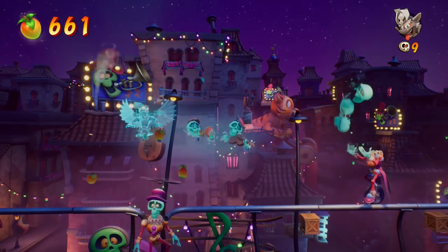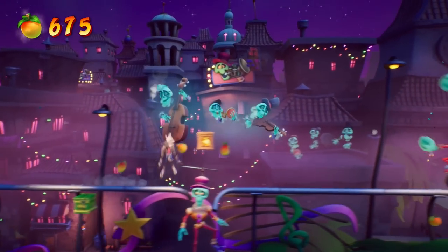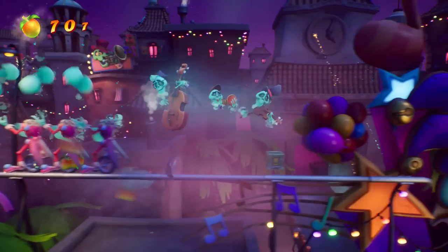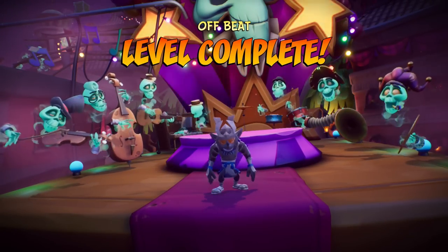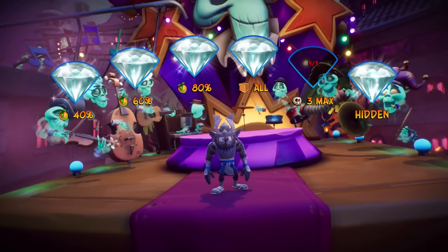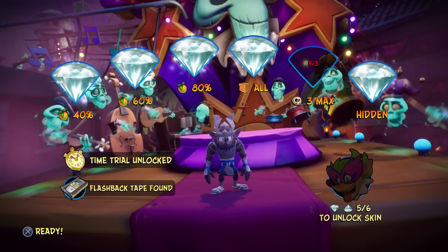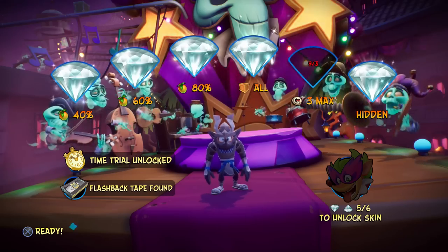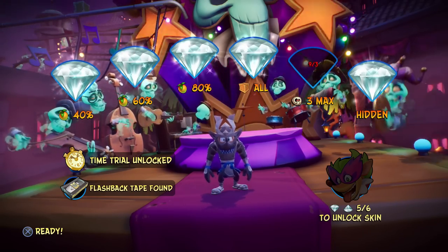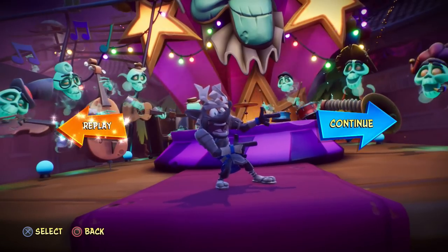I think we've gotten farther than we did last time. We got the golden Wumpa. Did I get the gem? Did that count? I don't know. We did, of course, get the flashback tape found. So I have to replay the level one more time just to get the lives situation sorted. Maybe as long as I get six gems I can unlock the one skin. So I'm going to go ahead and replay it, just trying not to die again. Hopefully everything will go well.